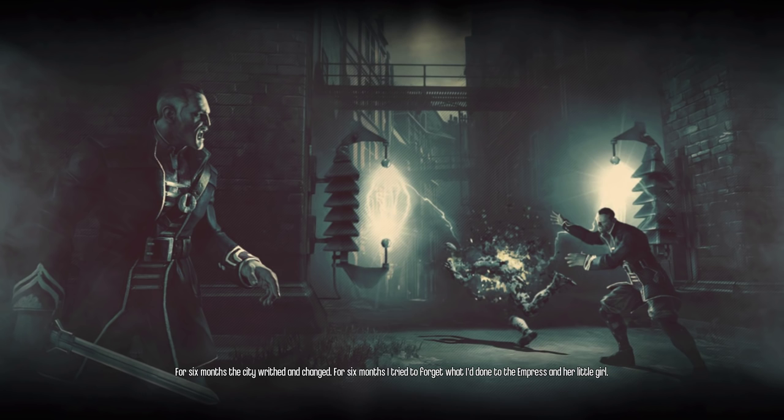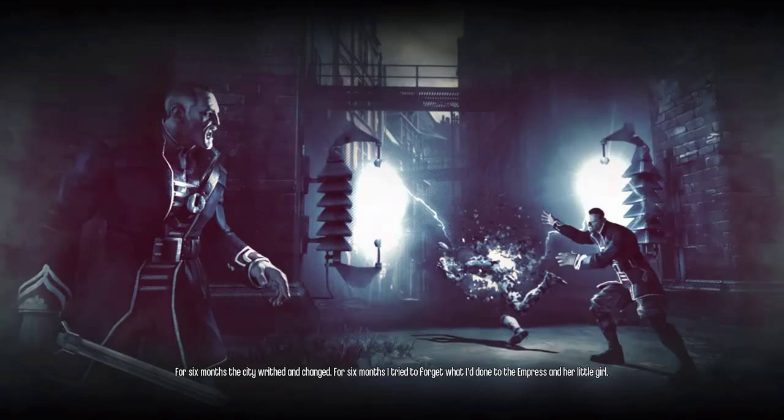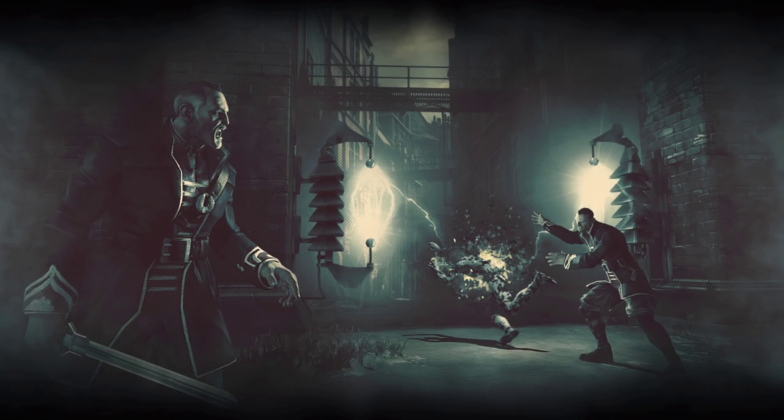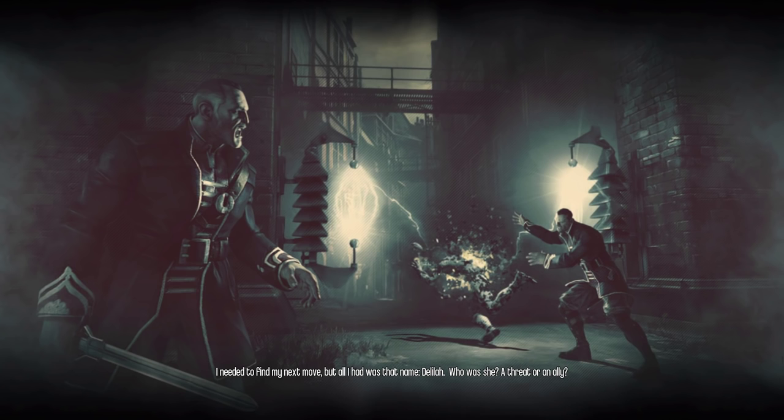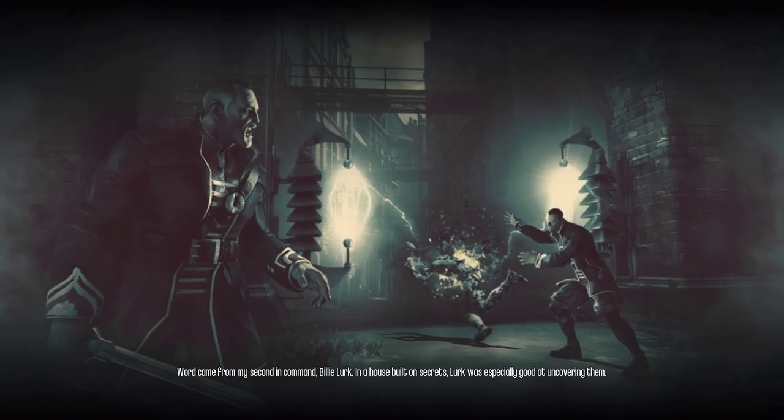For six months the city writhed and changed. For six months I tried to forget what I'd done to the Empress and her little girl. But there was no forgetting. I needed to find my next move, but all I had was that name — Delilah. Who was she? A threat? Or an ally? Word came from my second-in-command, Billy Lurk. In a house built on secrets, Lurk was especially good at uncovering them.